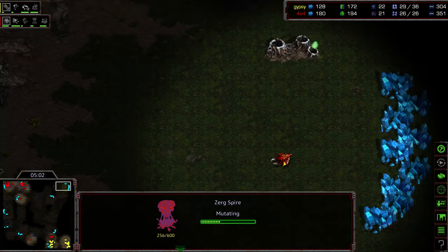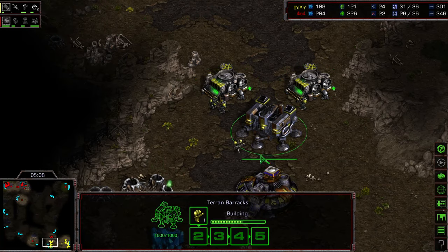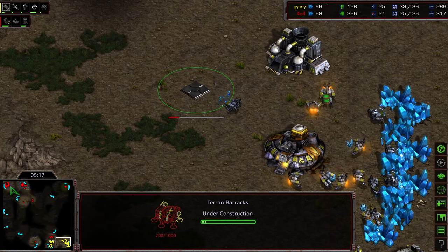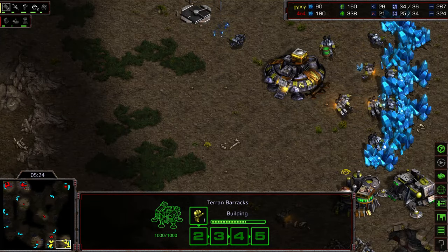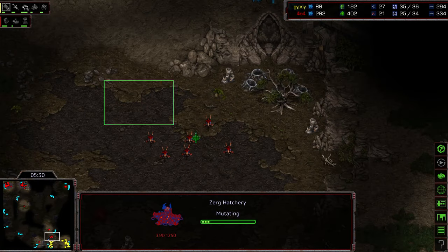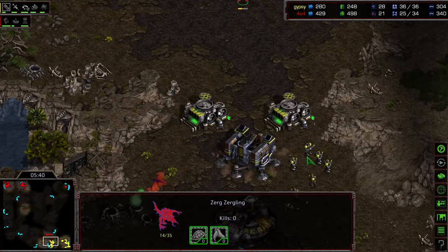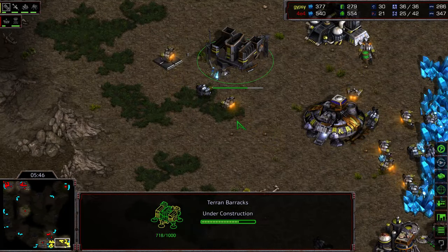The SCV is finally killed. A drone is already in position to go ahead and take a third base for Crossy. Crossy is going to be in a good position to do two things: one, make Gypsy's life a living hell momentarily, and two, Gypsy is just now getting that second barracks as the spire is about two-thirds finished. He's going to have to invest very heavily in turrets to push this back. Level 1 weapons and Stim are on the way.